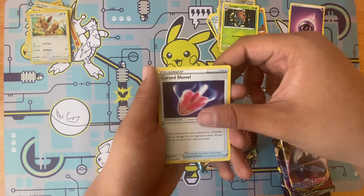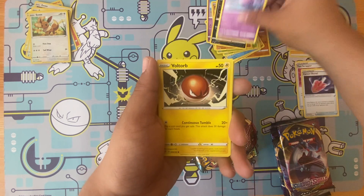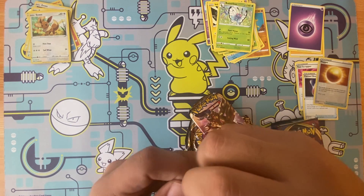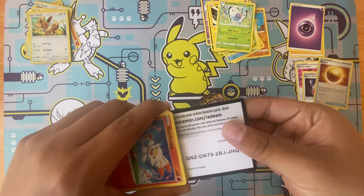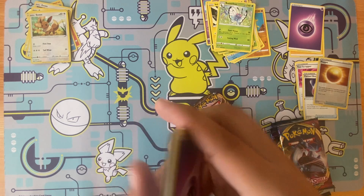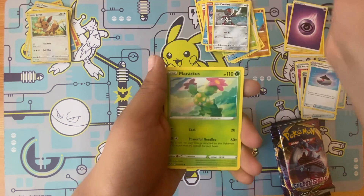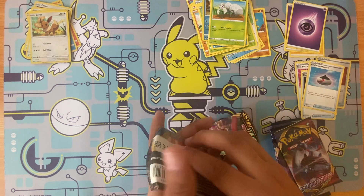From the next pack: energy tool, we get a shovel, Voltorb, a Nugget reverse, and a Butterfree non-holo rare. From Sword and Shield base: energy, an Incense, Scorbunny, Sobble, Kingler, and Durant non-holo rare.